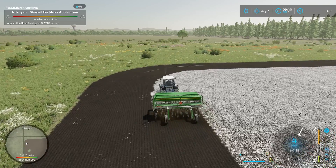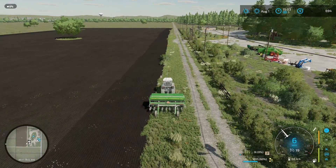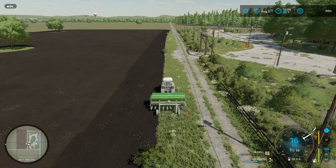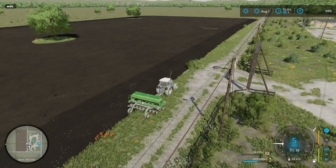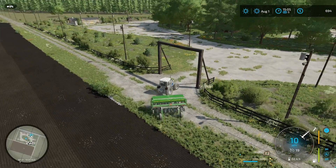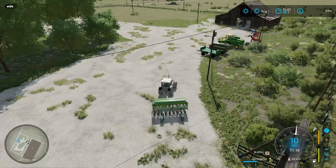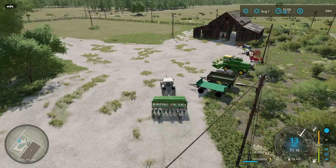The field is done - that took a little while. We got it all seeded. As you can see, we only got fertilizer down on the headlands, so we'll have to get some more. We're down to $694 - I had to refuel the tractor. We still have plenty of seed left in the seeder, so we'll just go ahead and park it.